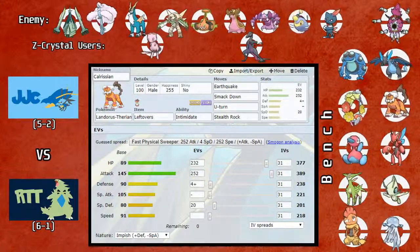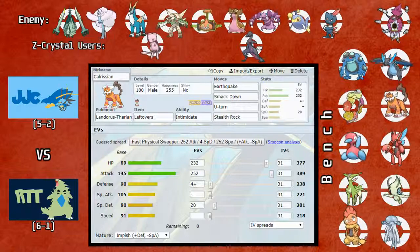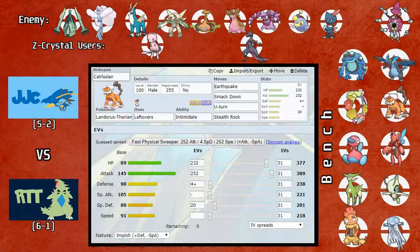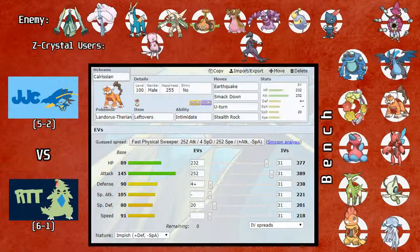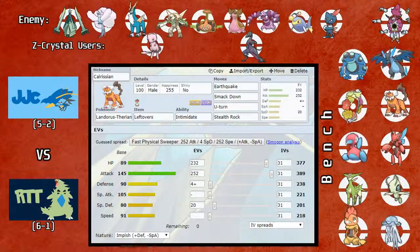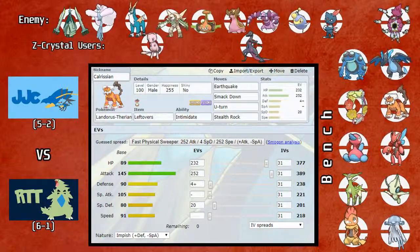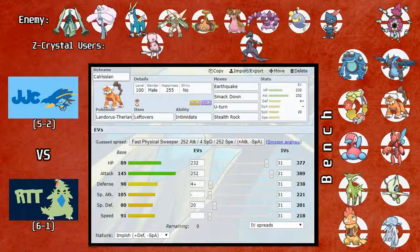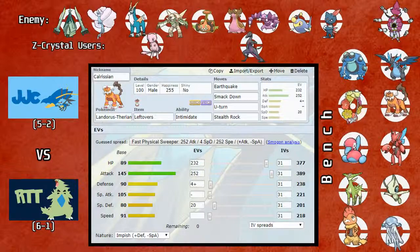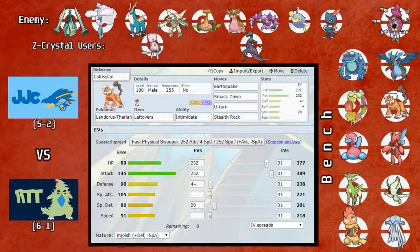Quick league update: the playoff race is getting very tight. We only have this week and four more weeks, so five weeks total. The playoff race in the Alolan division is very tight — everyone's within a game of one another. The spread from first to last is only three games, meaning technically anybody can come in first or last. You most importantly don't want to come last because that means you don't make playoffs, but getting the number one seed is potentially really beneficial because you get a bye in the playoffs.